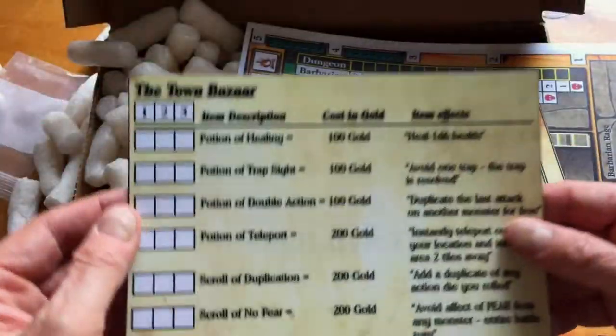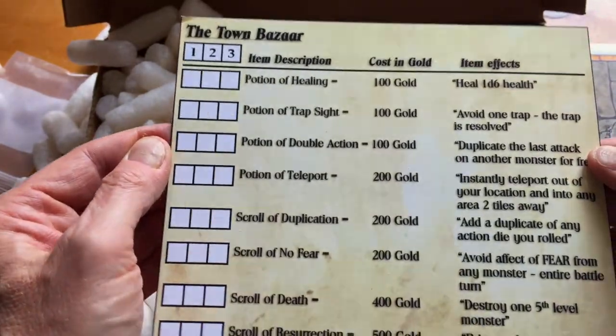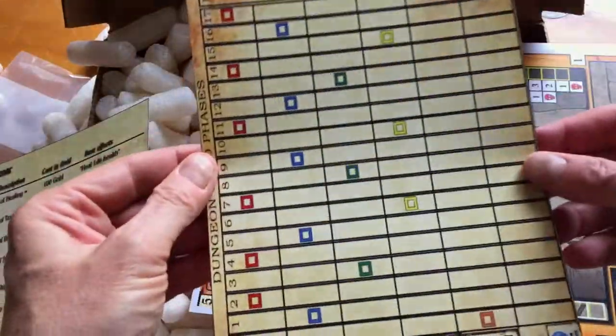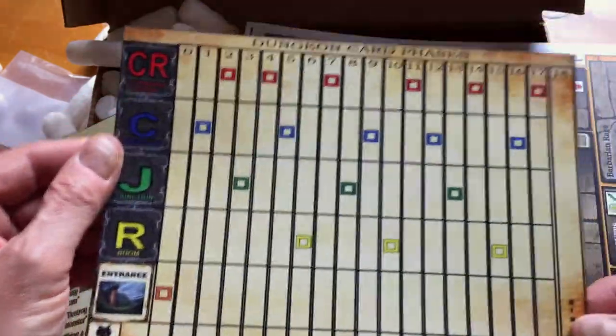I haven't really looked at the rules yet. We have here — this is the town, the town bazaar. I guess this is the store, perhaps. And dungeon card phases.